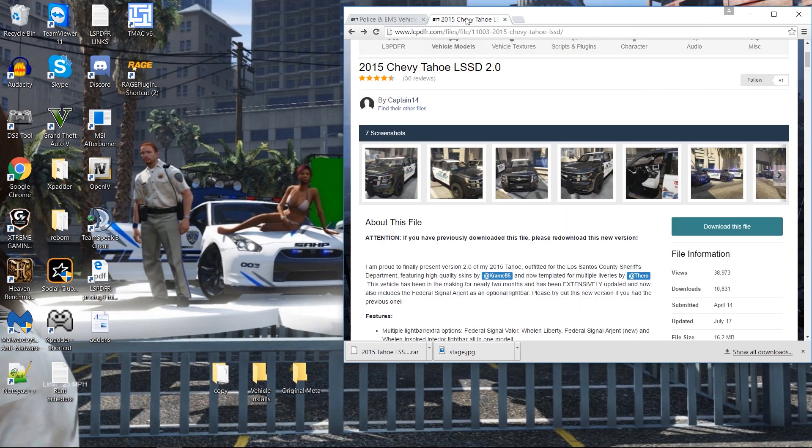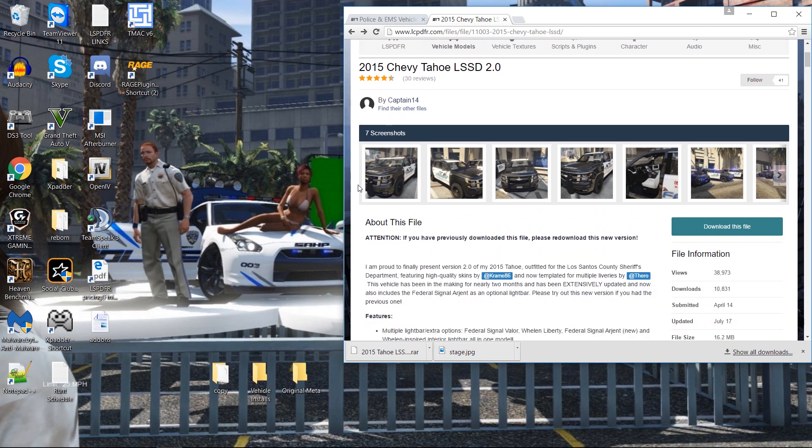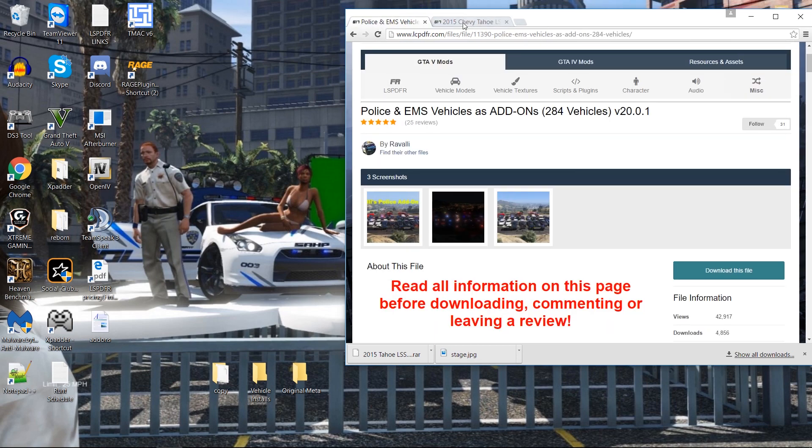Follow along with the Chevy Tahoe — I'm doing a 2015 LSSD by Captain14. The reason I picked this particular Tahoe is because of the light bar. There are multiple options: it comes with a Federal Signal Valor, a Whelan Liberty, a Signal Argent, and a bunch of awesome stuff. He makes great models. I'm gonna show you how to add on this vehicle.